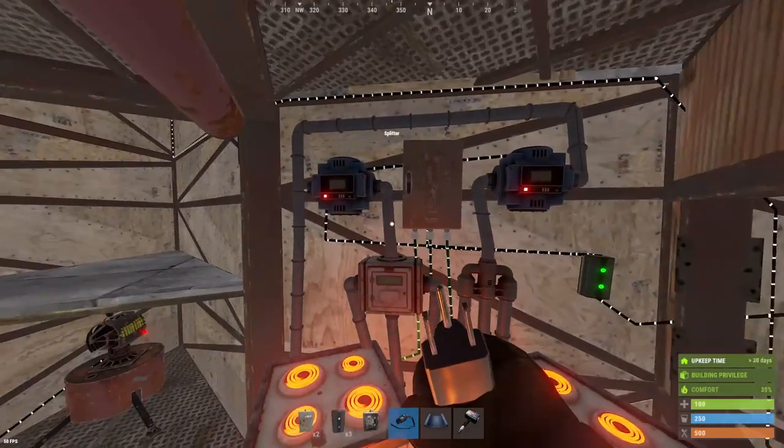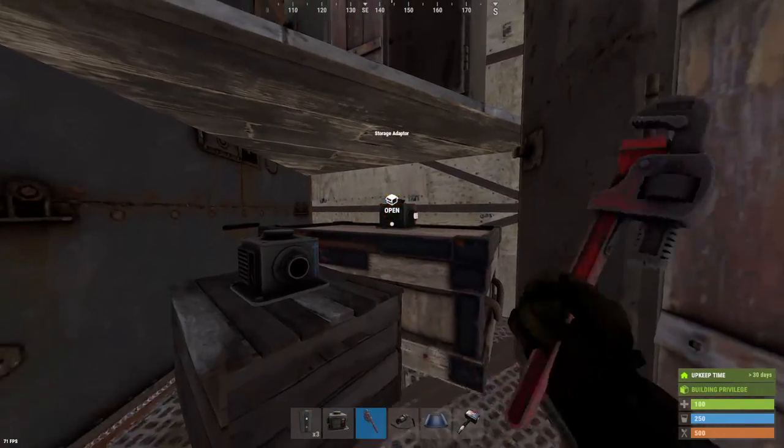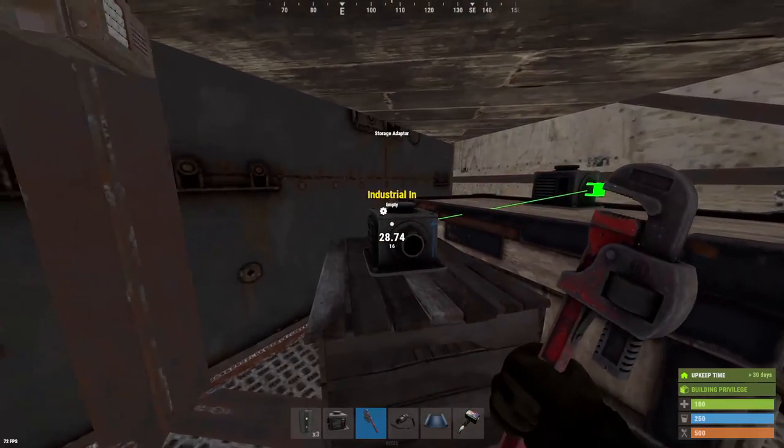Turn all of our furnaces on — they'll be running forever now. And we'll come down to our front door, those two boxes by our front door, and we're going to connect them together.